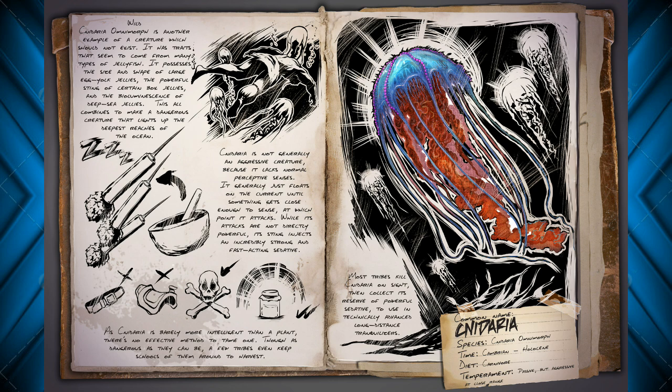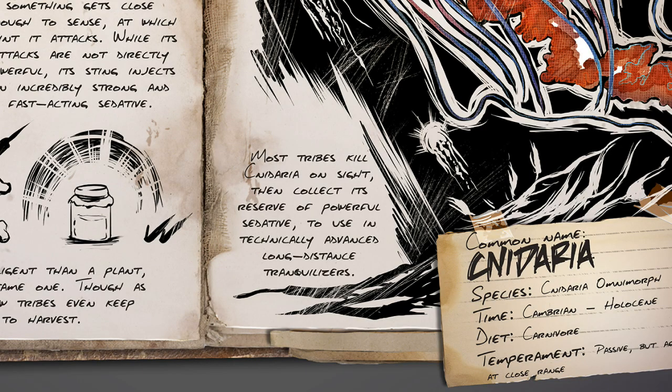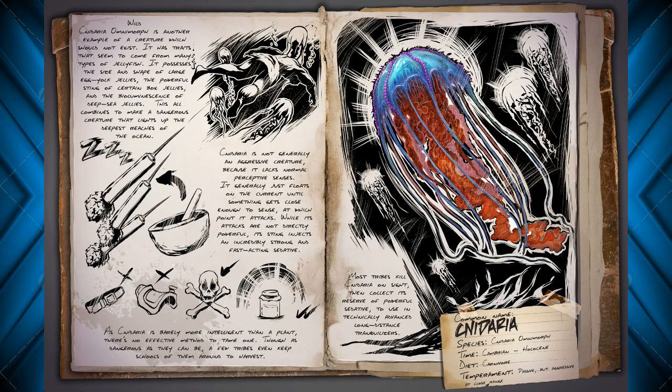You'll be able to get that sedative out of them when you harvest them. It says most tribes kill Cnidaria on sight, then collect its reserve of powerful sedative to use in technically advanced long-distance tranquilizers. That doesn't sound like narcotics — I think it's talking about a new type of tranquilization being added to the game. To me it sounds like some sort of tranquilizing dart, and the picture obviously depicts one. Whether that means a dart shooter or a tranquilizing gun, we're yet to know, but I could definitely see a rifle shooting a tranquilizer. Right now the best thing we have is tranq arrows, and there's a lot of mods out there that have tranquilizing darts, so I think they're definitely going to be adding something very similar to those mods.